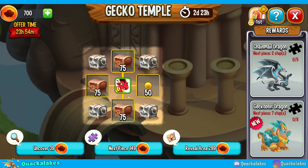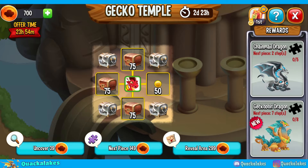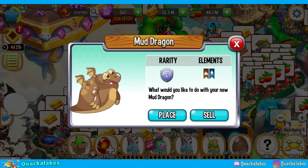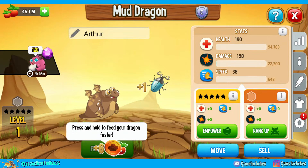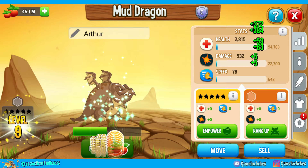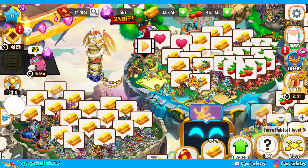We have 700 starting currency, and you'll be able to collect 2,000 currency per reset. So what you want to do if you want to get currency for every reset is go and hatch a level 1 dragon — whoever that may be, like a mud dragon — hatch them, feed them up, get your 2,000 currency, and that is your reset currency done for that day. Come back the next day, get another 2,000 — you can collect 2,000 each day.